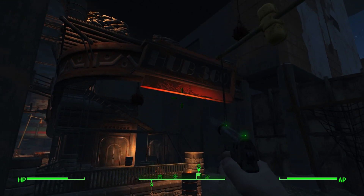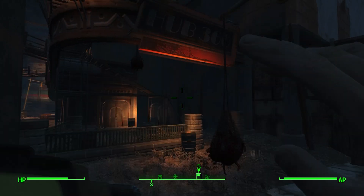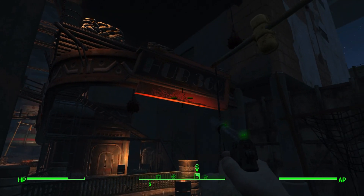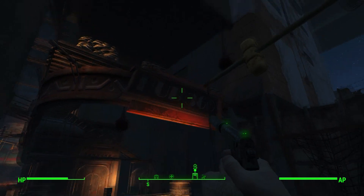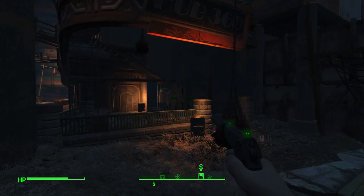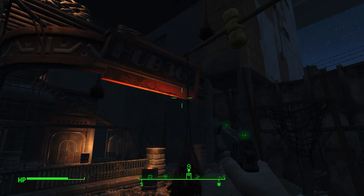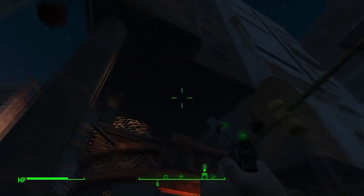Hey guys, so I was doing one of the Railroad quests — the Jackpot Hub 360. We had to find the cache, so I come over here to a place where it's designated on your map, I go in the building, start looking around for the door you have to go through. It tells you to go through all these random doors, ends up taking you pretty much everywhere, and you never find the thing.